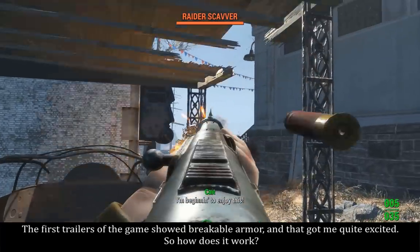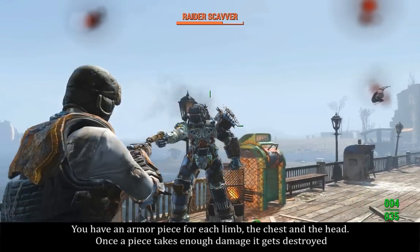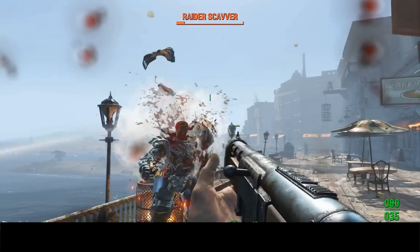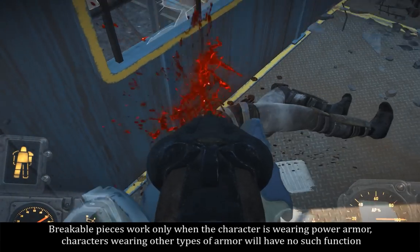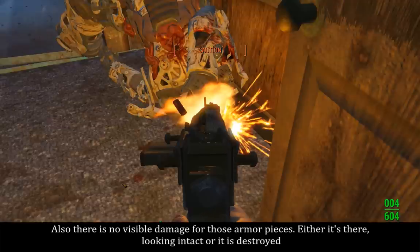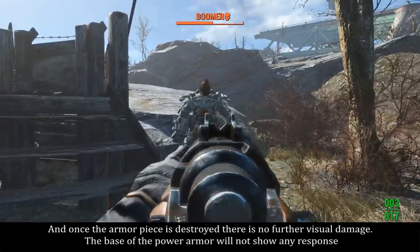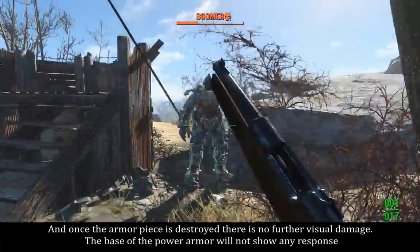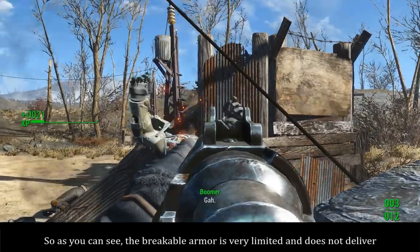The first trailers of the game showed breakable armor and that got me quite excited. You have an armor piece for each limb, the chest, and the head. Once a piece takes enough damage, it gets destroyed. Breakable pieces work only when the character is wearing power armor — characters wearing other types of armor will have no such function. Also, there is no visible damage for those armor pieces; either it's there looking intact, or it is destroyed. Once the armor piece is destroyed, there is no further visual damage, and the base of the power armor will not show any response. So the breakable armor is very limited and does not deliver.